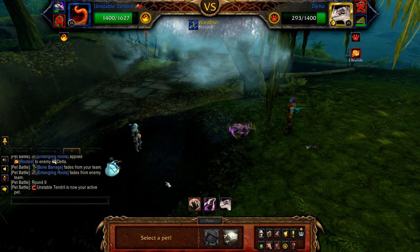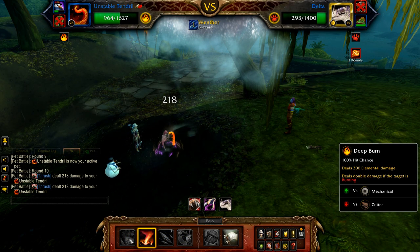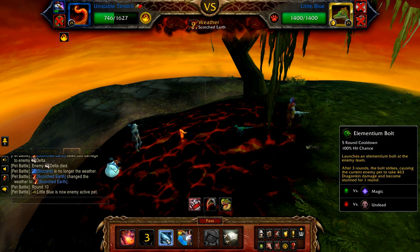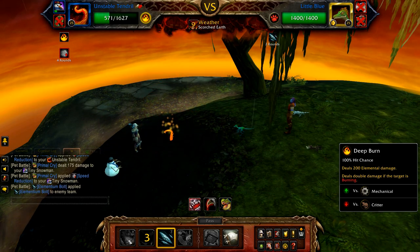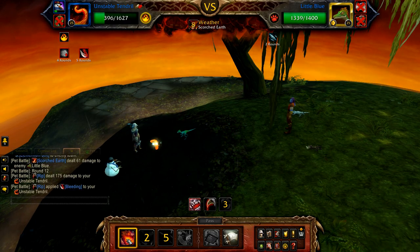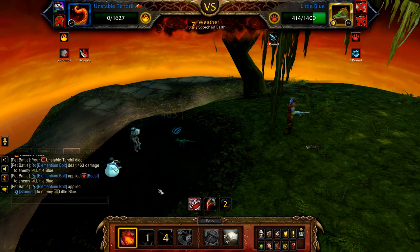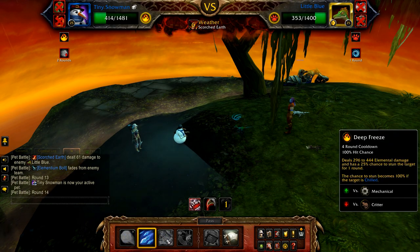Once defeated, bring in your Tendril. Start with Scorched Earth and then use Deep Burn until Delta is defeated. Once Delta is defeated, Little Blue enters. Start with Elementium Bolt and then use Deep Burn until defeated. Once defeated, your Snowman re-enters. Cast Call Blizzard, followed by Deep Freeze, and then Snowball if needed.